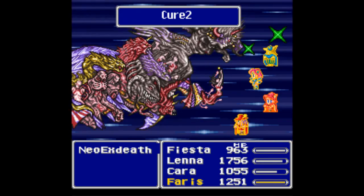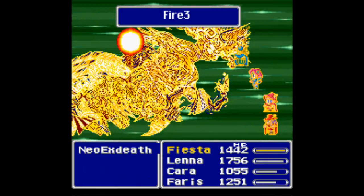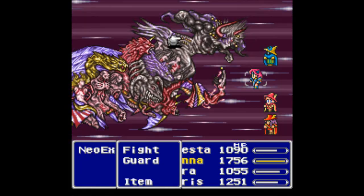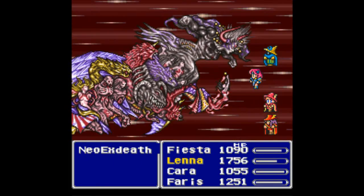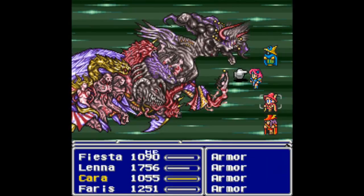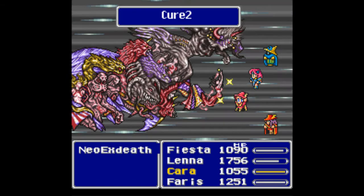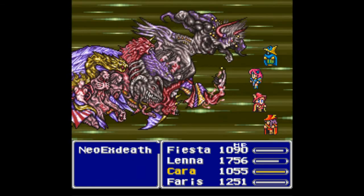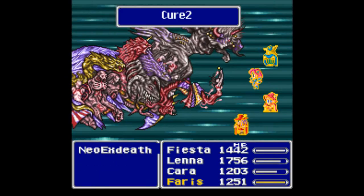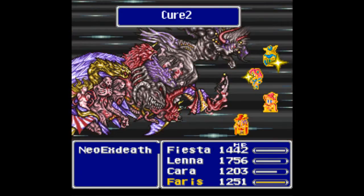Why did I choose to damage part number three first? Part number three never changes its AI routine — it just attacks physically non-stop. Part number one, the Grand Cross part, will do Grand Cross more often when it gets low on health. So the way to do this battle is to take part number three down to near-death status first, then drop part number one to low health second, and try to finish them both off at the same time — this avoids triggering the dangerous low-health AI routine. I'll make sure everybody's back at full health.